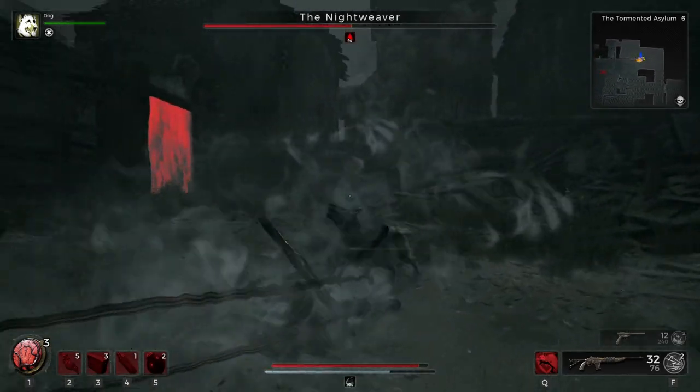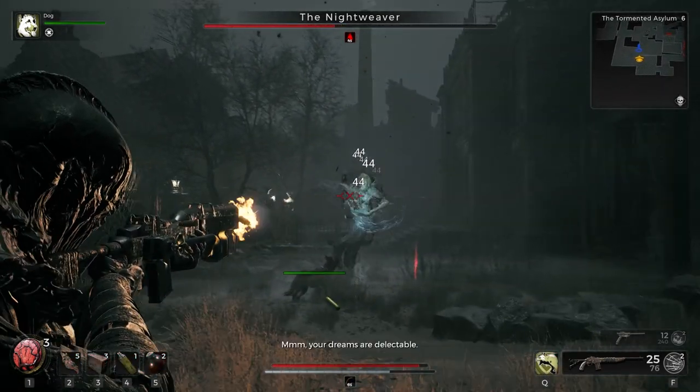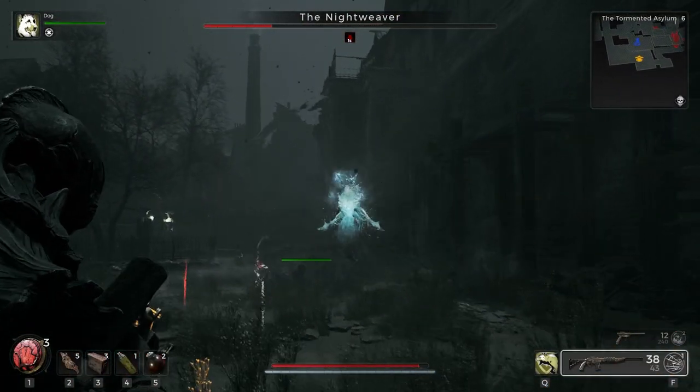You really want to be hitting that chest part when she spawns those little bugs. You'll see it again — she opens up. Look at all the red damage we're dealing. We're ignoring the bugs for now; I actually used a special shot to clear them all out in one go.